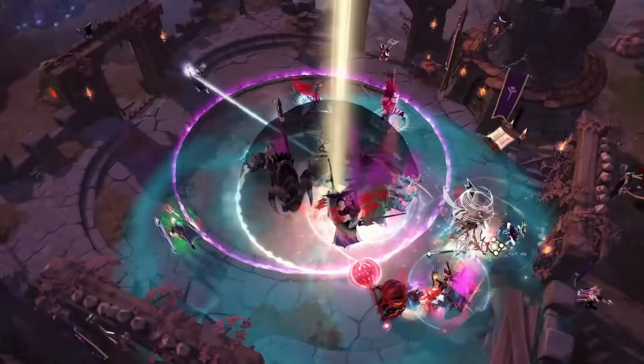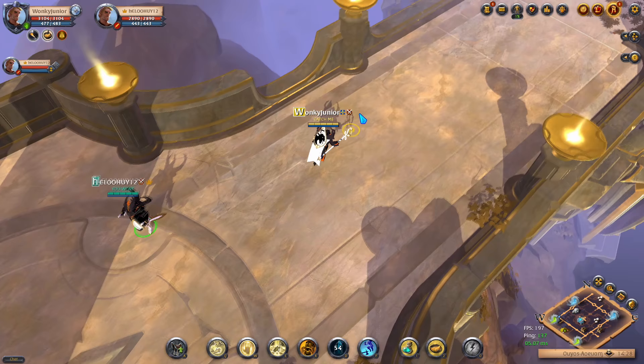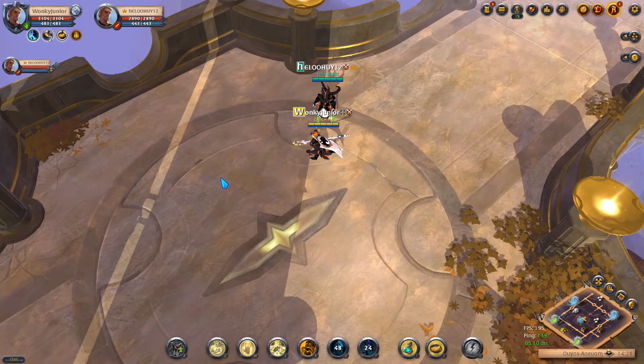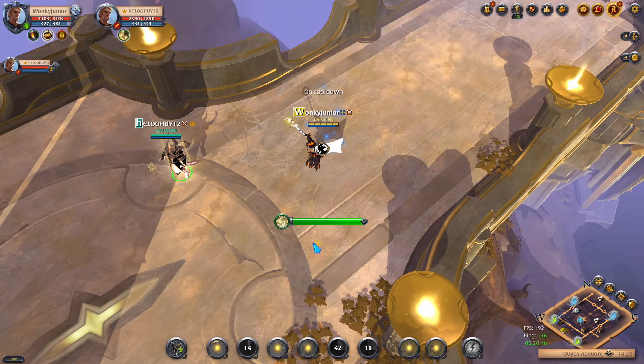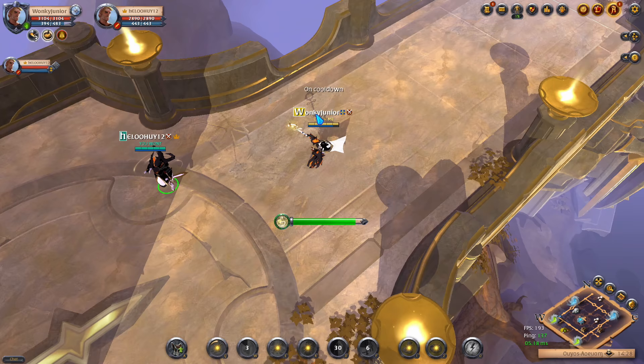For your own defensives, we have the D ability, which is an ice block — when you use it, you will become immune to any damage. This spell is very good to protect yourself against one-shot builds. Then we have the F ability, which is a dodge roll where you gain a little bit of speed, and while you use it in the first second it will block any damage that is hitting you. For potions, I recommend resistance potions if you fight against two DPS players, but if you come across a DPS and healer build, then use energy potions.